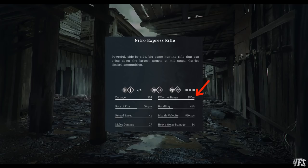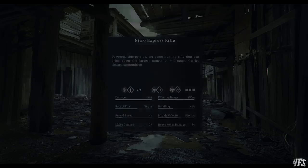The store paints a pretty nice picture of the Nitro Express: 364 damage with 250 metres effective range, an insane rate of fire of 60 rounds per minute, and a respectable muzzle velocity of 550 metres per second. It makes it look like the Nitro is a solid upgrade to the Mosin, with similar stats, smaller ammo capacity but a far, far greater damage potential.